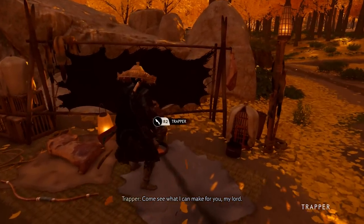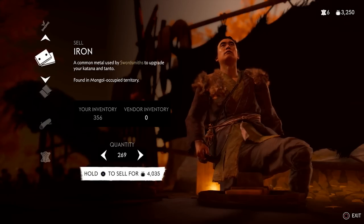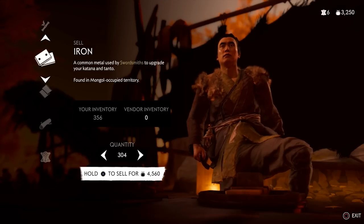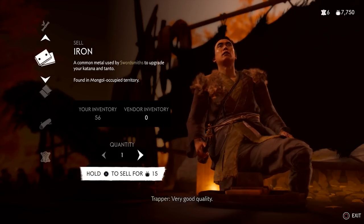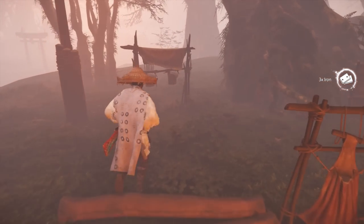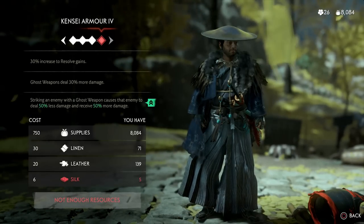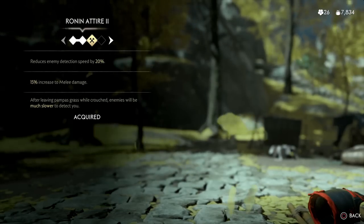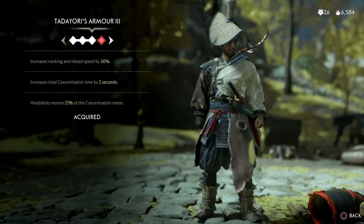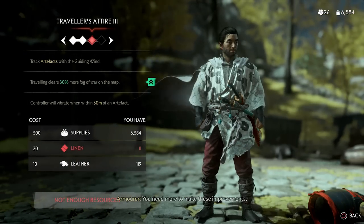Speaking of abundant resources, the next method is selling iron at the scrapper for a ton of supplies. By the end of the game you'll notice you have hundreds of iron in your inventory since the game showers you in it, and even after fully upgrading the katana and tanto you'll likely still have hundreds collecting dust. Over 100 stacks sell for over 1,500 supplies, which is basically one full armor set worth of supplies from just 100 stacks.